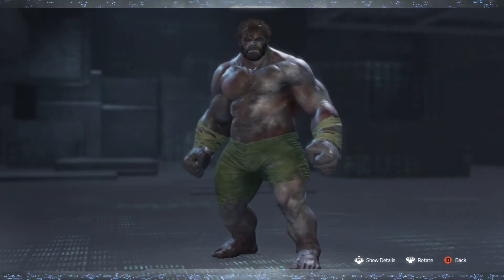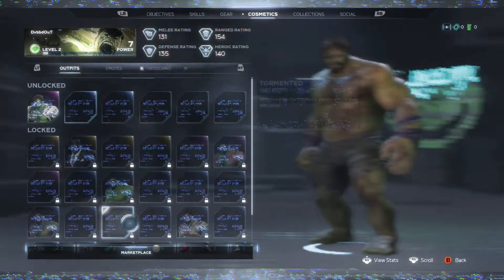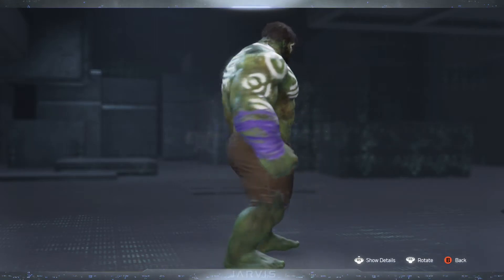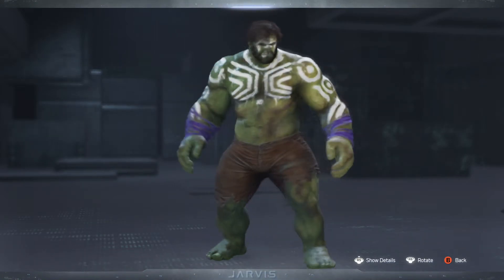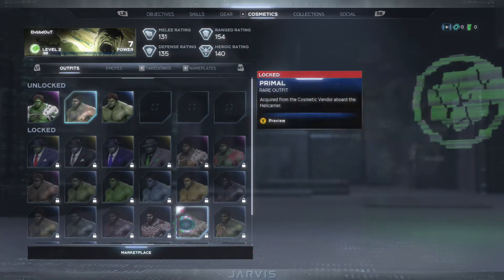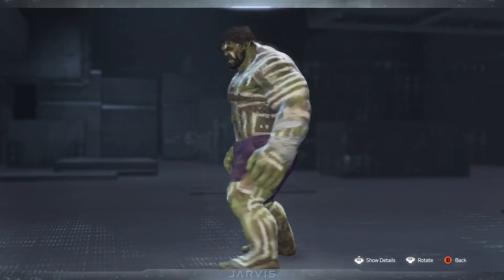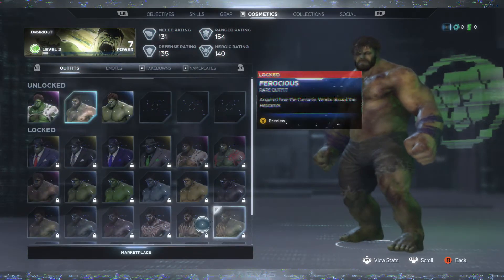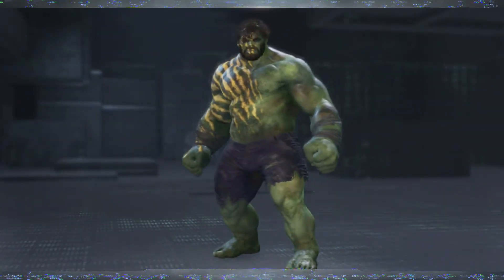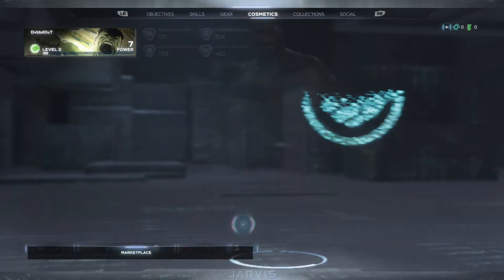After that you're going to be getting the Tormented skin. Then we have the Wild skin, which looks really cool — I like this one, that's really dope, I'll probably be using that one a lot once I get it. Primal skin follows, another one in a similar style. Ferocious rare outfit — these ones are cool, I really like these cave-manny looking ones, those are dope.